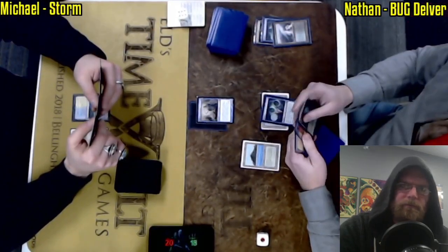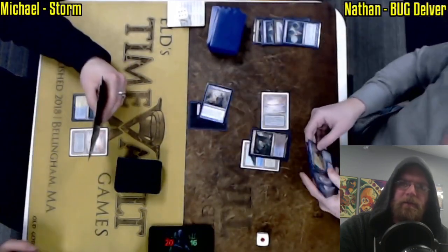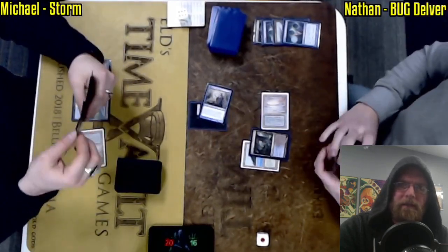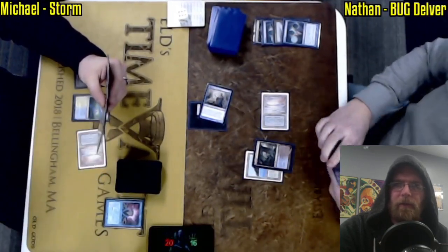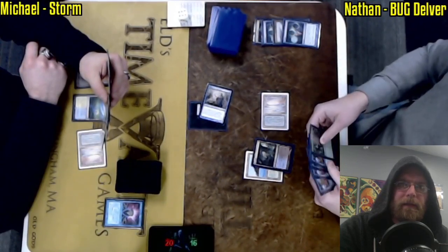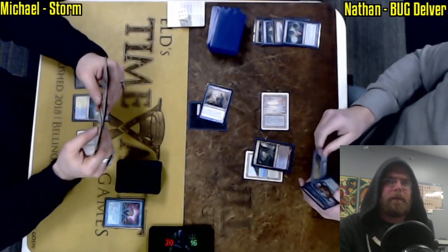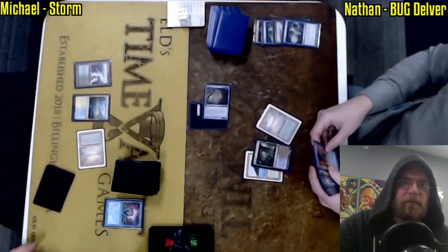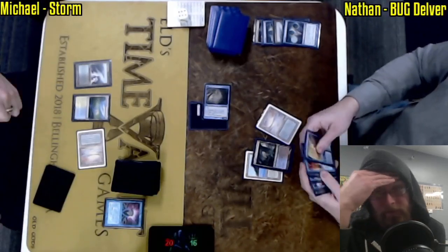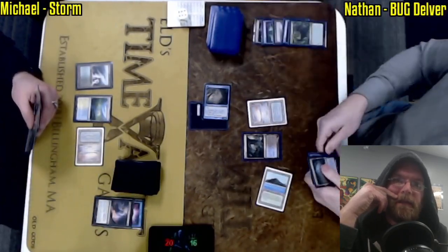Brazen Borrower, perhaps, Force of Will. Turn one Delver was not the case here, but he looks like he still may be fine as he's got a bunch of cantrips to improve the quality of his hand. Brainstorm now for Michael with his fetch land, so this game is playing out a little bit slower. Nathan, with that turn one Ponder, getting down a Delver after. Delver will be flipping — thanks to this Ponder it shows a Force of Will. And Michael, from that Force, may be thinking that his time has passed for this game.